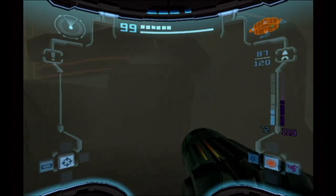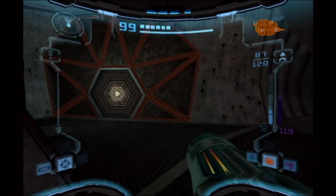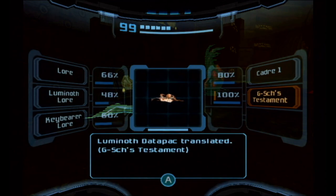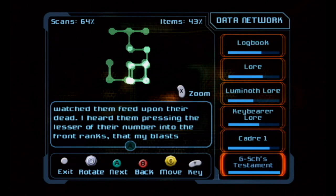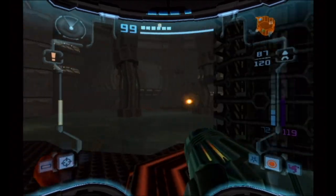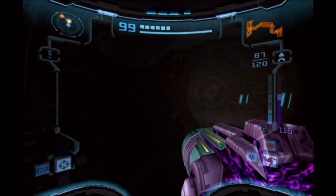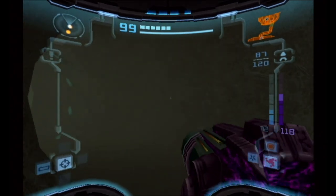So murky, I hate this. Regarding quality of life improvements in other Metroid Prime 2 releases — I think this section is just really hard. Lore entry: 'What craven savages the Ing are. Trapped in the catacombs with no chance of rescue, I fought them to the last. I watched them feed upon their dead. I heard them pressing the lesser of their number into front ranks so my blasts would take them. At least their leader stood against me — a foe worthy of a Luminoth warrior.' Their leader used her weaker infantry as cannon fodder — she plays dirty.